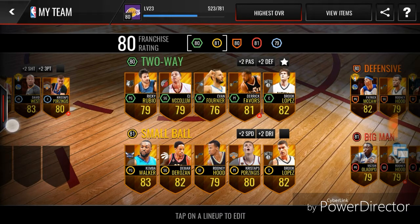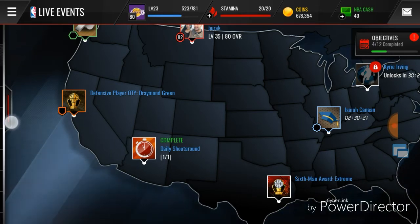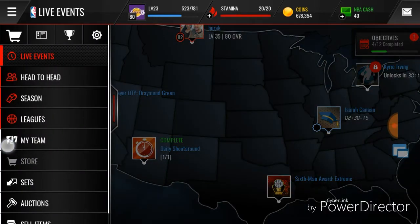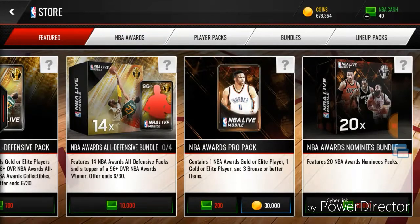With the earnings from that, we now have 678,000 coins. The Westbrook went for around 175k, so we're gonna rip packs until around 500k, maybe a little more. Let's hope we can pull some of the elites like the Westbrook, maybe even a high overall — you never know.